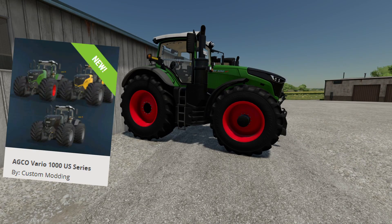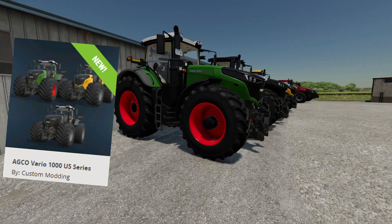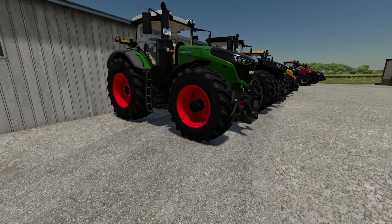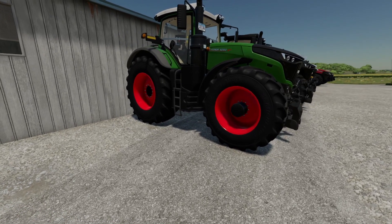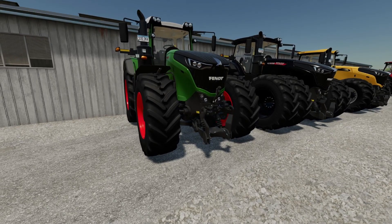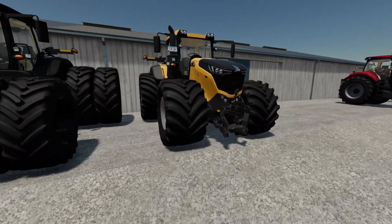Up next, we have the ADCO Vario 1000 US Series. This is by my custom modding. I haven't showed this off in any of my videos yet, but I have been using this one in the background. It's a really cool one — it just came out about five days ago and it's a really, really nice mod. You have three different versions here. You've got two Fendt: one in the standard green, or you can get the Black Beauty right here. Or you can get the Challenger version right here too.